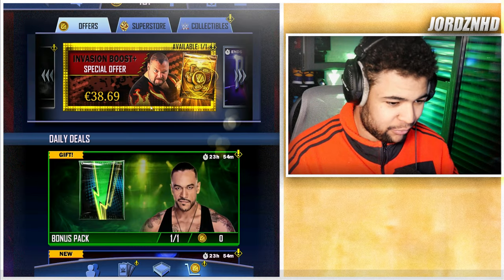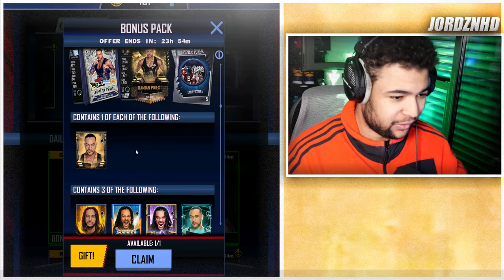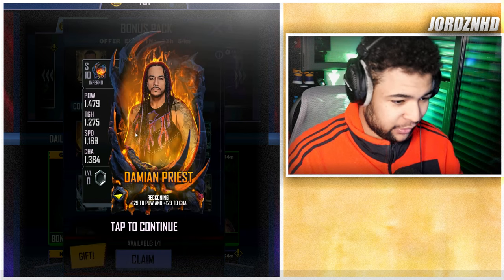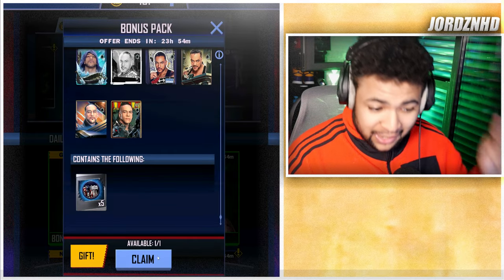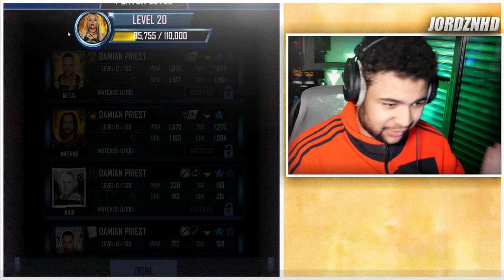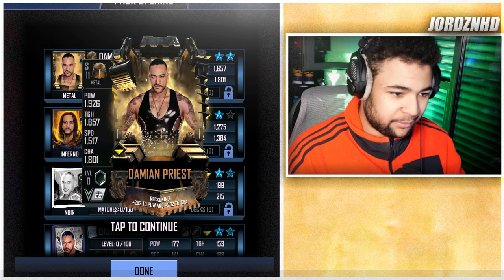There is a brand new Damien Priest special edition in the store right now. We're also going to claim this free pack which gives us a guaranteed metal tier Damien Priest — one of three, ranging from inferno down to myth tier — as well as five collectibles. It's a collectible event again. Let's claim the pack. Skipping ahead, it looks freaking awesome — I got the inferno tier.